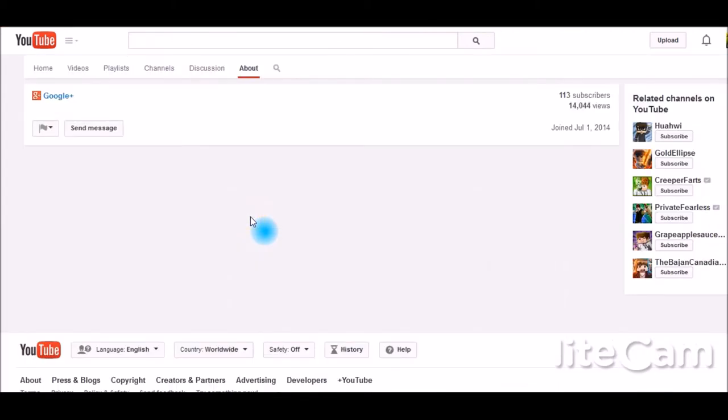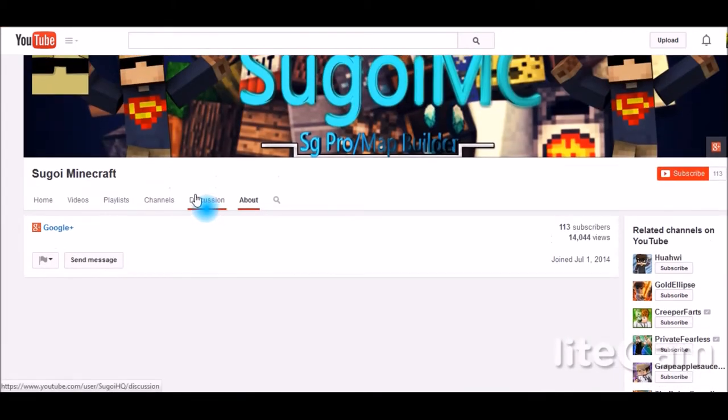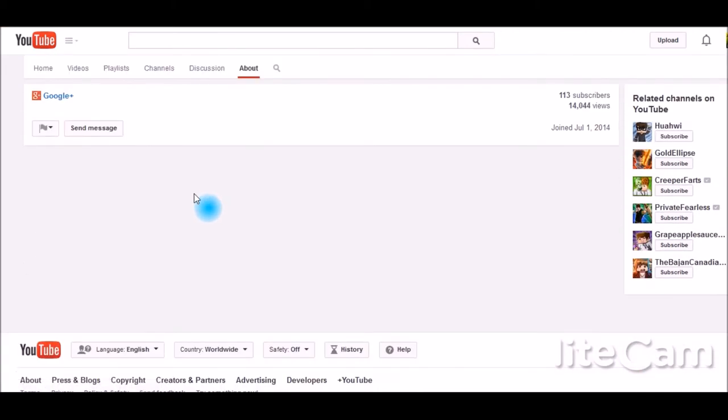Let's go over to the about page now — and there is nothing on here. What I would do for your about page, just like adding an intro video on your homepage, is have some basic info about your channel, what kind of stuff you do, and contact info — Google Plus, Twitter, Facebook, friends, and all that kind of stuff — so people can get in contact with you, see what you're doing, and check out your links. It's all on one page to make it a lot easier for people to find.